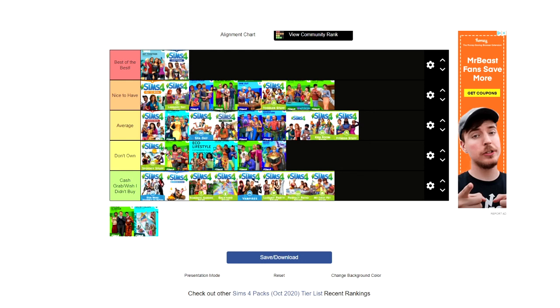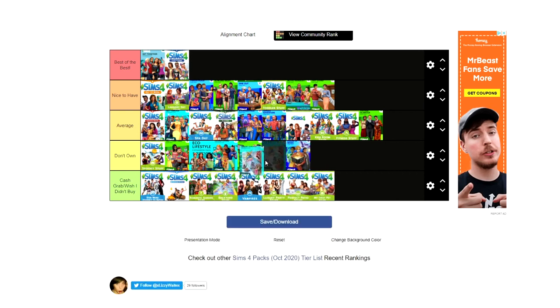Get Famous is upper average. I appreciate it more now than when it released — the main issue was the world being so small, which pushes it down from best of the best. But I like the careers and Create-a-Sim items it added. Vintage Glamour is average because I don't use the main gameplay feature — butlers — but I do use the Create-a-Sim items.